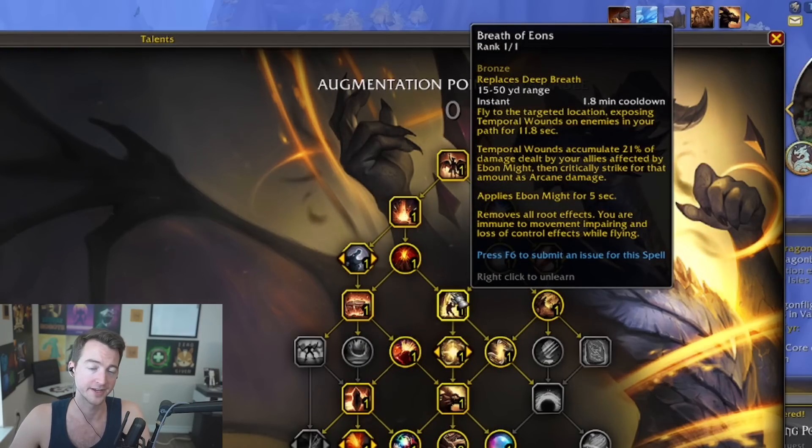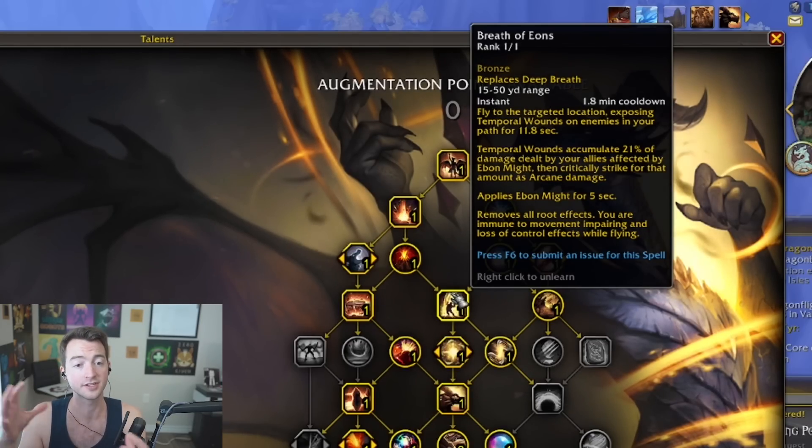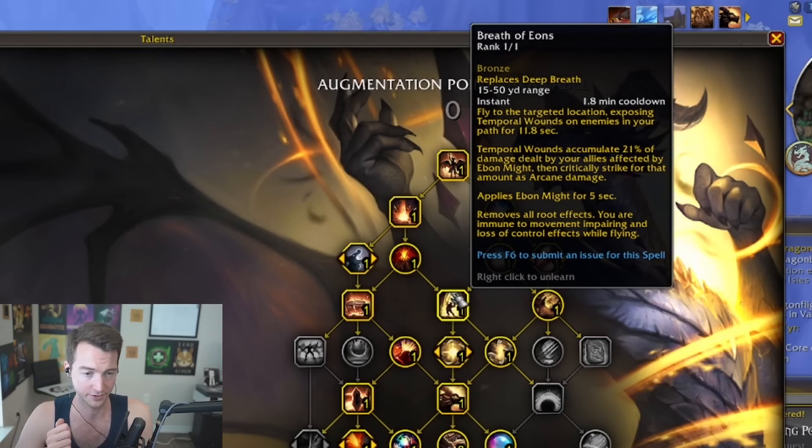Speaking of burst windows, Breath of Eons is probably your biggest resource for maximizing your burst damage by also applying or extending the duration of Ebon Might, but giving you another 12-second burst window through the temporal wounds that it applies to its targets, where you and your allies' damage over that 12-second period is going to accumulate and then critically strike at the end of that 12-second period, resulting in even larger amounts of burst damage.